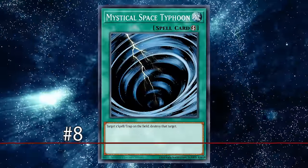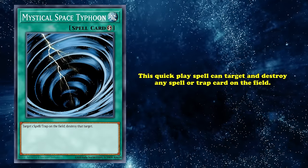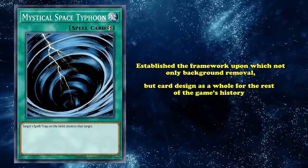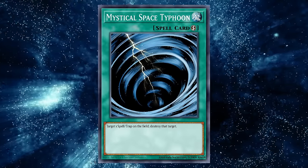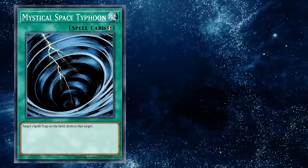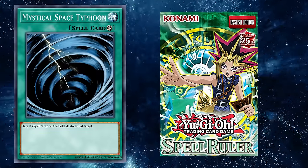And at number 8, we find the absolute classic: Mystical Space Typhoon. This quick-play spell can target and destroy any spell or trap on the field. Simplicity at its finest. MST established the framework upon which not only back row removal, but card design as a whole for the rest of the game's history would be based on. The card needs little introduction — it's one of the game's most well-known pieces of cardboard for good reason. Released all the way back in 2002's Spell Ruler, this card has seen a myriad of reprints since then, being among the first cards new players will own.